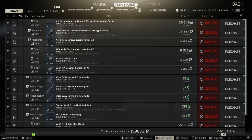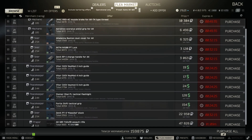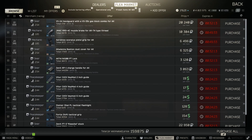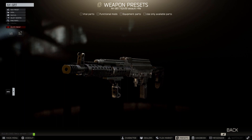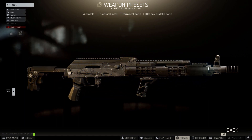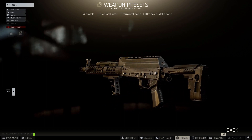To put it in perspective, this build is 100,000 rubles cheaper than the meta HK416 build, although that does not mean this weapon will in turn outperform the HK. That being said, this build in combination with the recent buffs to this platform make this weapon more viable than ever, and it should definitely be given a try.